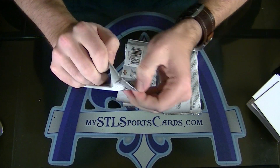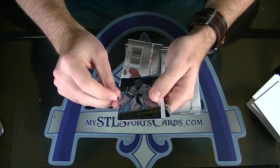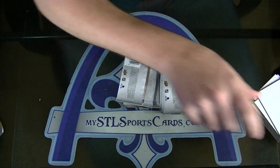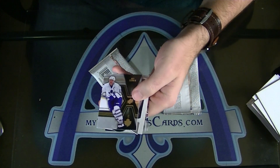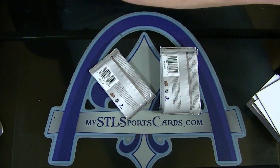Volk, Troy Grosenick for San Jose. Evgeny Kuznetsov for the Capitals — die cut.